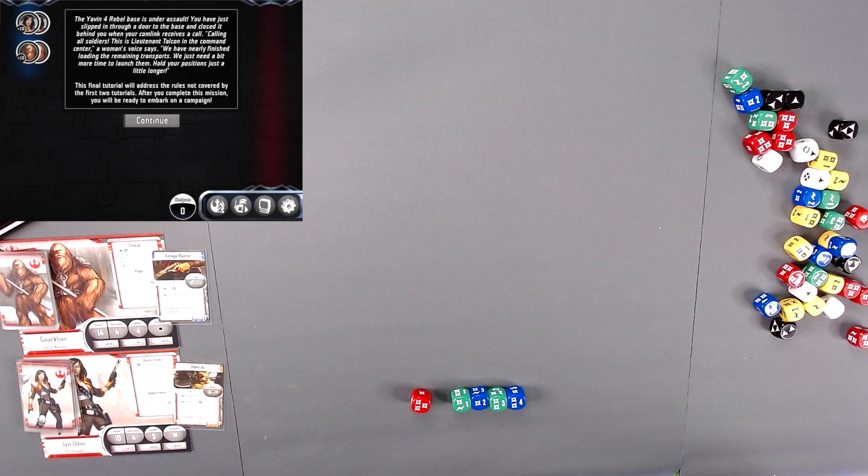The Yaman-4 Rebel Base is under assault. You have just slipped in through the door to the base and closed it behind you. When your comm link receives a call, calling all soldiers, this is Lieutenant Talcon — in the command center. We have nearly finished loading two remaining transports. We need just a bit more time to launch them. Hold your positions just a little bit longer. This final tutorial will address the rules not covered by the first two tutorials. After you complete this mission, you will be ready to embark on your campaign.